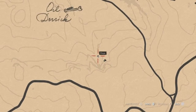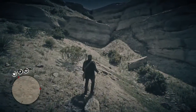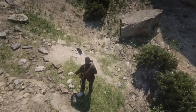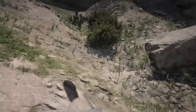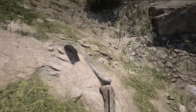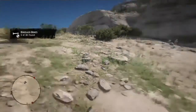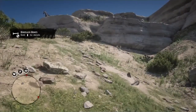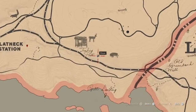The second bone is gonna be right in between this ridge right here. Also, if you don't use Eagle Eye to spot the dinosaur bones — meaning directly walking up to them and inspecting them — you actually get your Dead Eye XP boosted five times each time you do this.